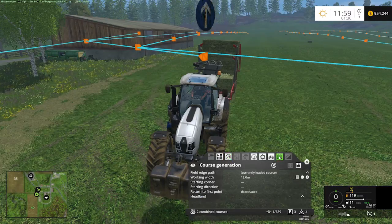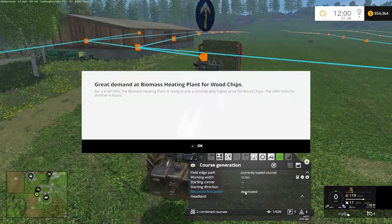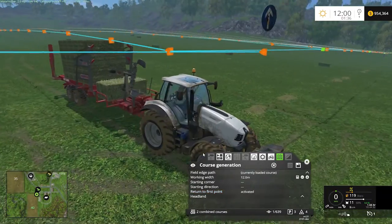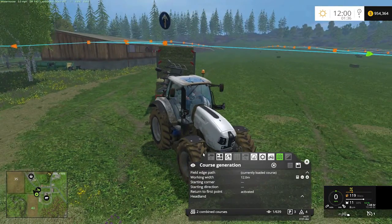The one thing I need to change is under course generation where it says 'return to first point' — I want to activate that. What is that going to do? It's going to tell my tractor that when you get full out in the field, instead of going to the end point and then on to the delivery course, it will turn and come back to the beginning of the course to get on the delivery route. If you go to the end of the course, you'll drive through the part of the field that still has bales in it. By coming back to the beginning, you're driving through the part that's already been collected, so you won't run over anything.